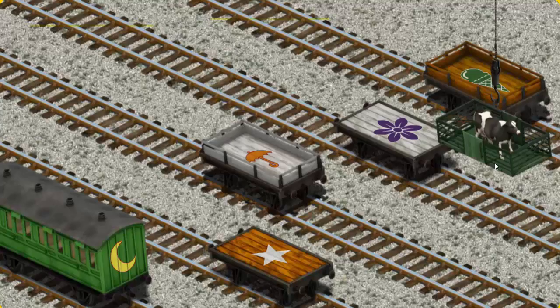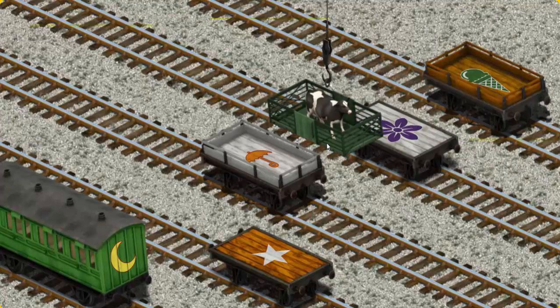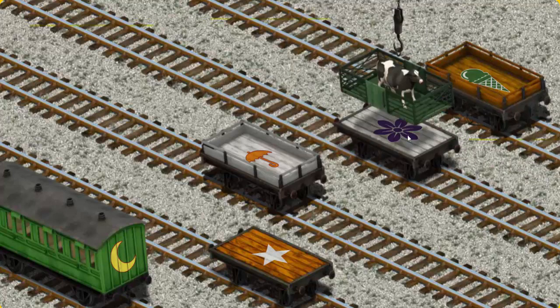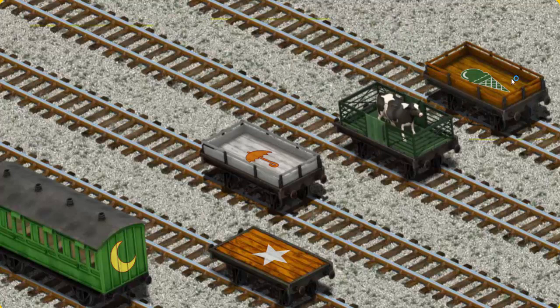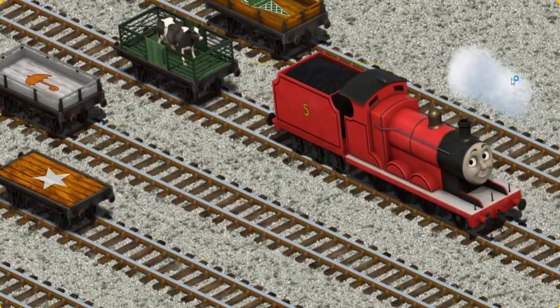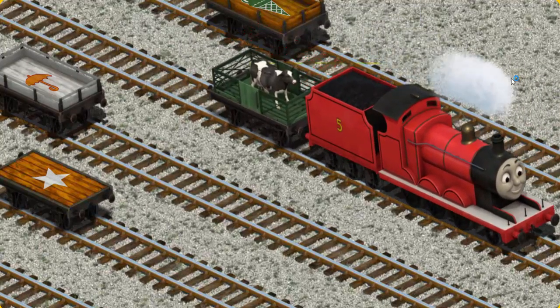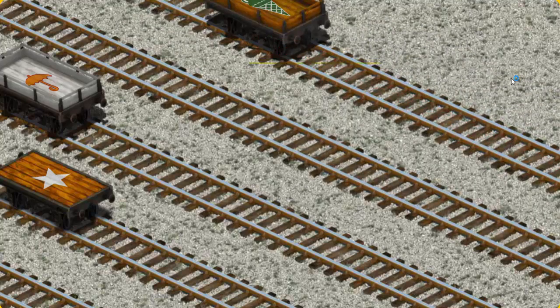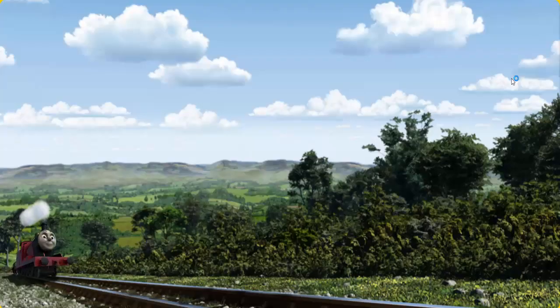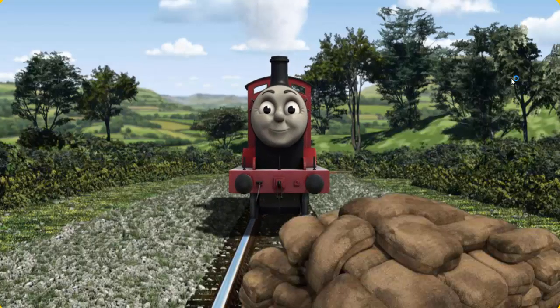Let's lift and load. Now the cargo must be loaded. Show Cranky where the white flatbed with a purple flower is. That's it! Huffing and puffing, James set out for Farmer McCall's farm.